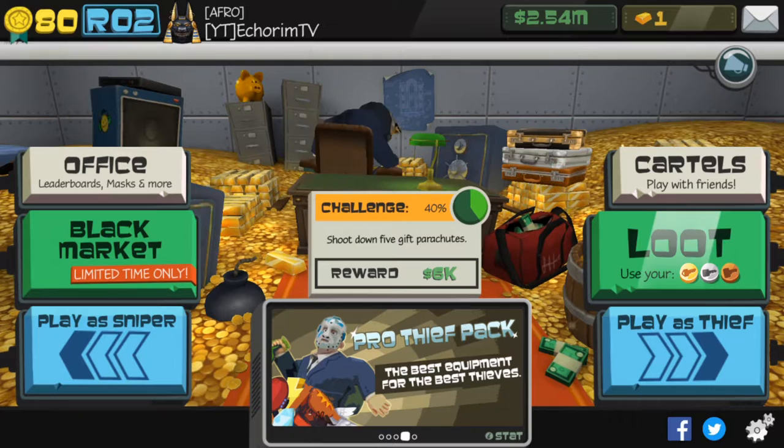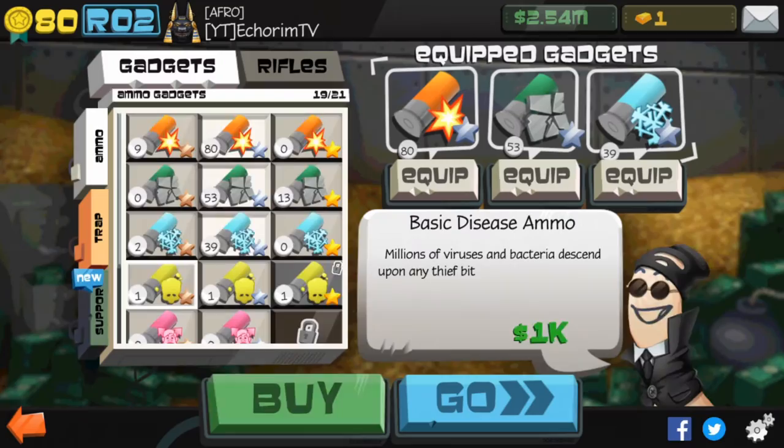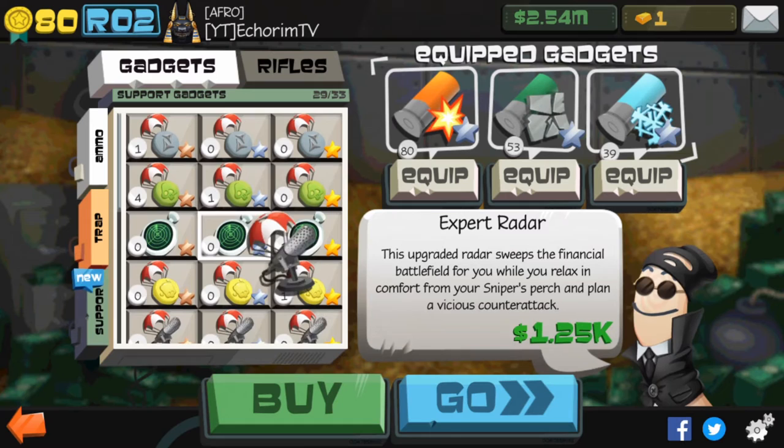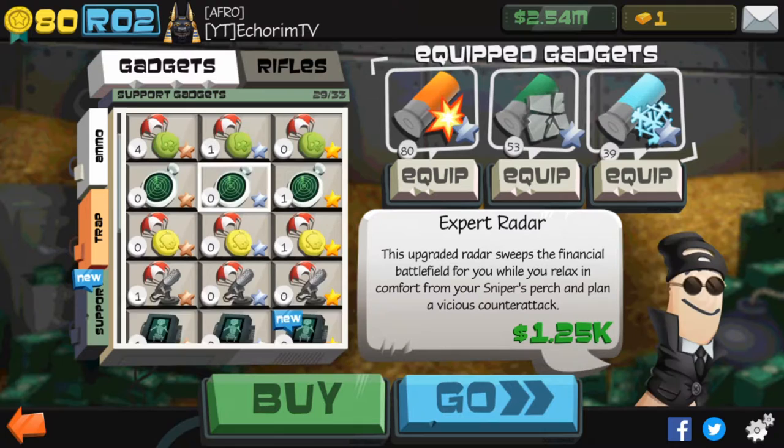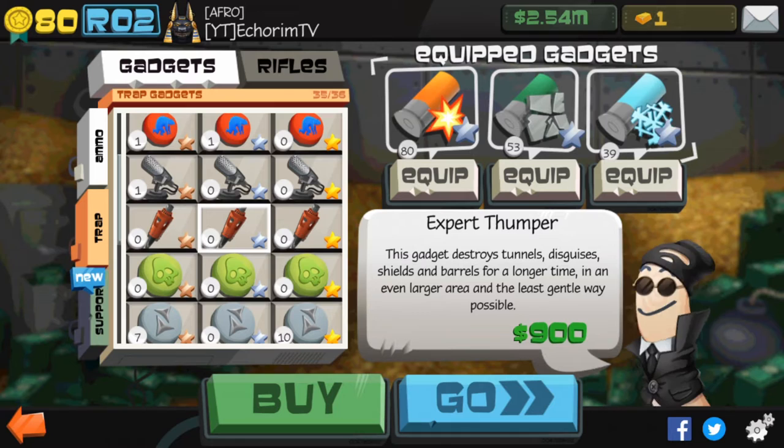Welcome to Akram TV. In today's video I'll be talking about the three best gadgets you should use on your level right now. I have never used the laser pointer, the x-ray, and the radar — I don't think they're helpful in any way. I also barely use the thumber, only for a challenge. There's really no point. Alright, let's get into the video.